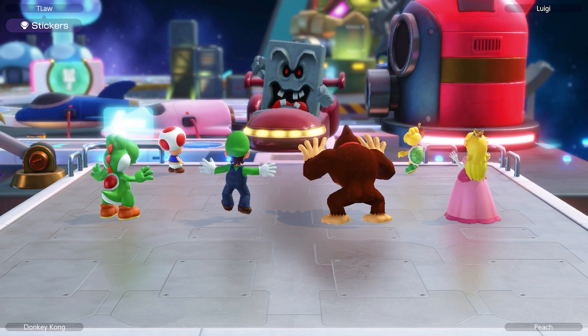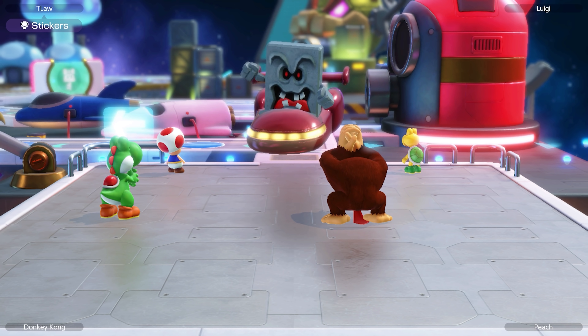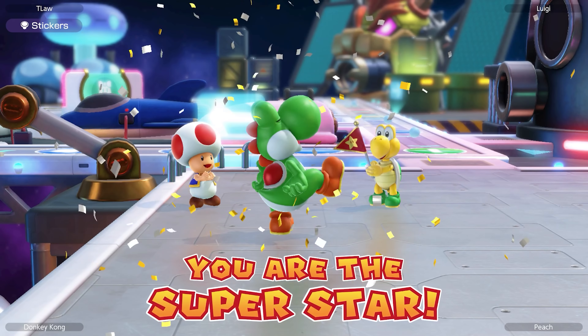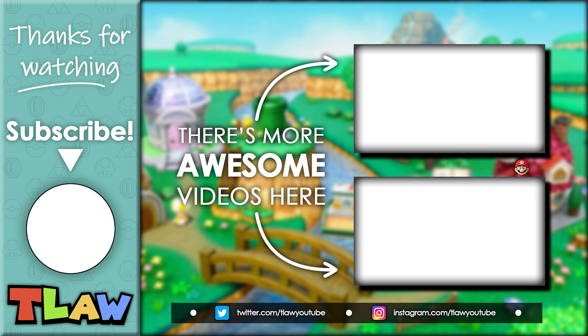Final minigame: Snow World — still yet to get the max score on this one, but this will be enough for first place. Easy win. Final announcements: bonus stars have never been so important. First bonus is the sightseer, which goes to Donkey Kong as expected — definitely not us. Second bonus is the slowpoke bonus, which is definitely us since we got so many ones landing on those event spaces. That's all we need to win the match — just one star and a lot of coins. Luigi comes in last, Peach in third despite winning all those jewels, Donkey Kong somehow in second, which means we win!